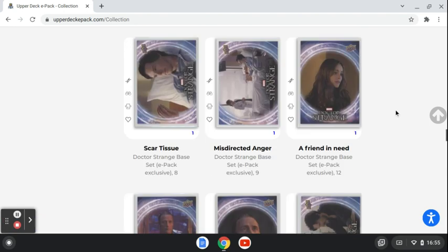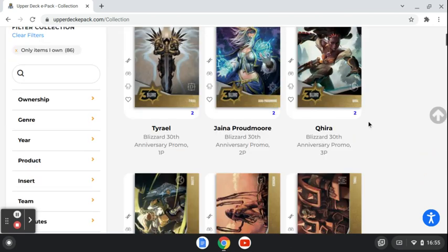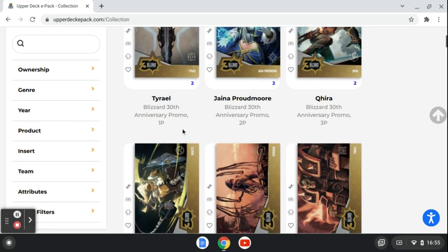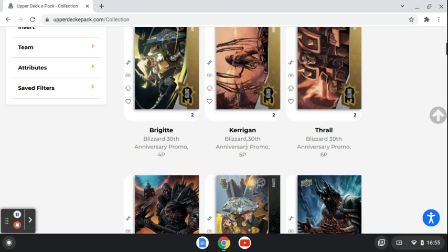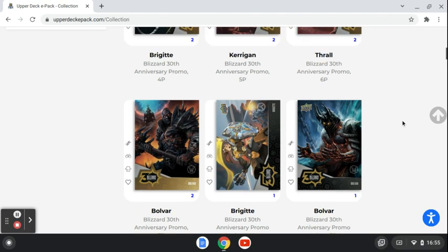I'll make a video on how to do that. There it is — I've got two complete sets of this now. The bottom number there tells you how many cards you have, and it also puts them in order: one, two, three, four, five, six, seven. And then the two insert cards.